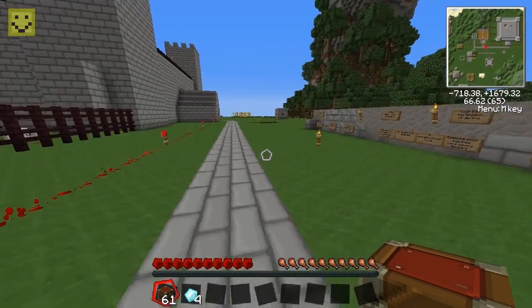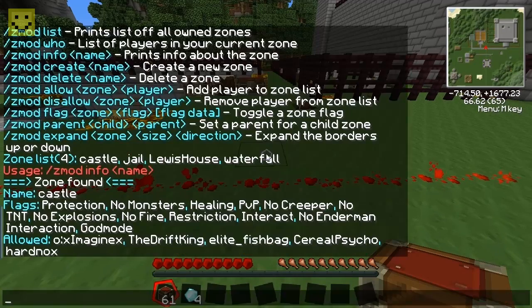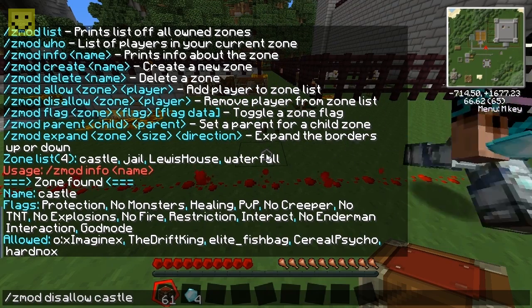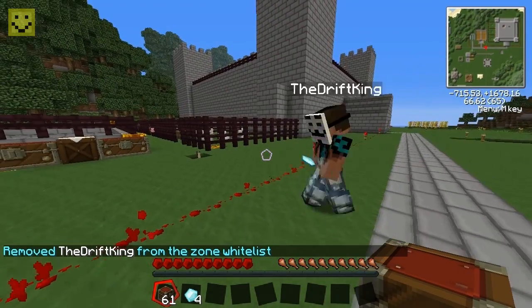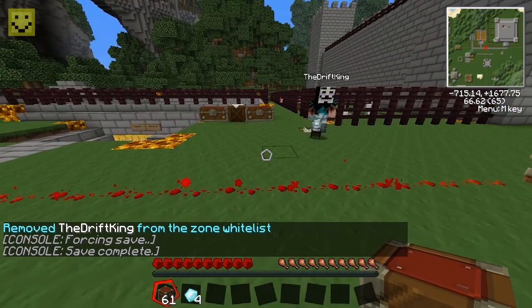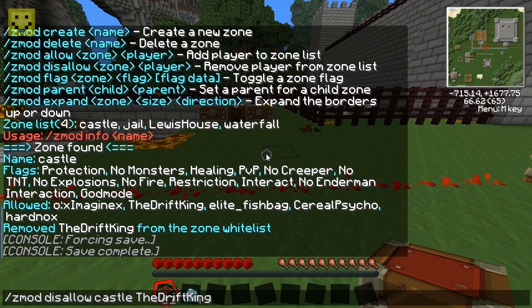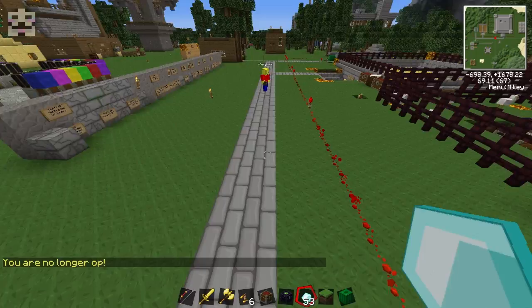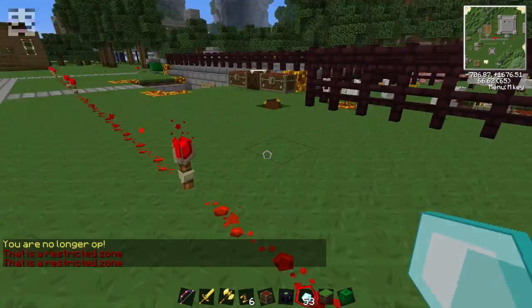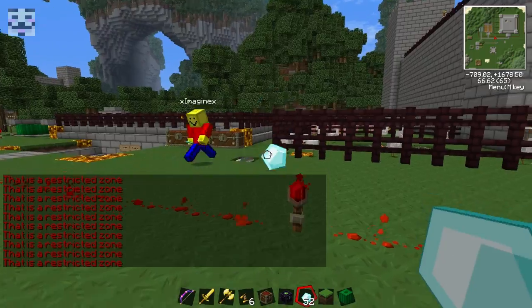You can also set no TNT explosions, fire restriction, and jail flags. Restriction and jail are opposite flags: restriction means anyone not on the list is blocked from entering the zone. I'll demonstrate — if you demote me from admin and I leave the zone, I should be pushed out. When I try to walk in it says 'this is a restricted zone' and pushes me back.